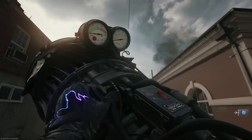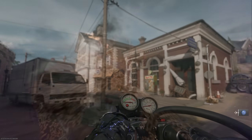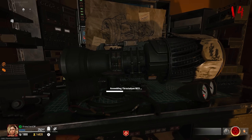Hi guys, Mr. Roffle Waffles here. This is your no-nonsense guide to get a free wonder weapon on Liberty Falls. The weapon is the Jet Gun, which pack-a-punches into the Scram Jet and it's pretty damn good. Let me just quickly show you how it works and then we'll talk about how you get it.